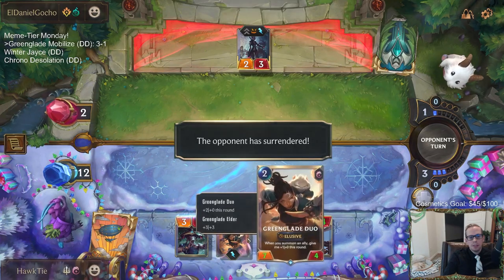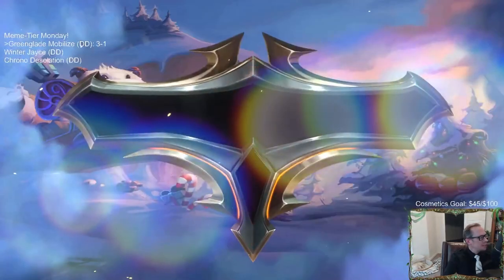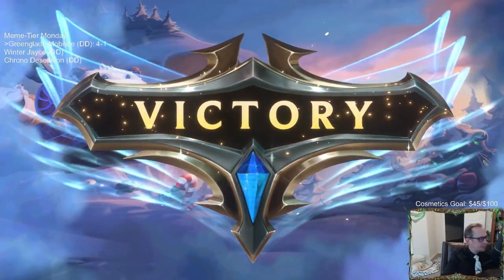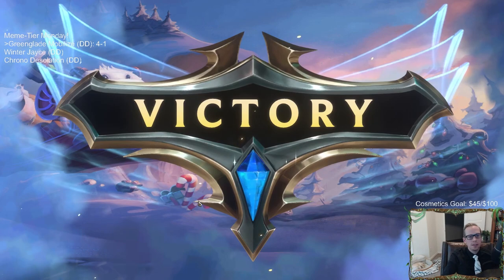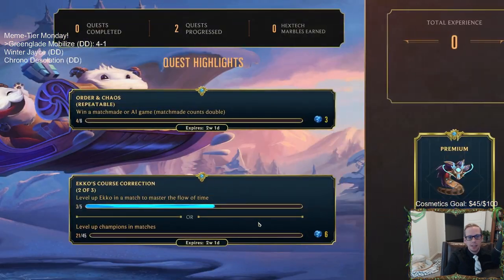I think that will do. Green Glade Elder is so powerful — getting these elusives to be even bigger. That's 4-1. Made up for that previous game against the Vile Feast.